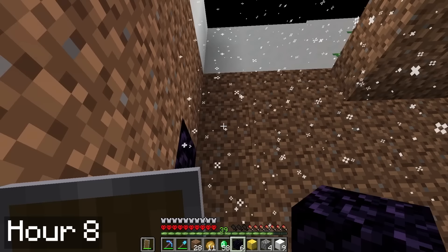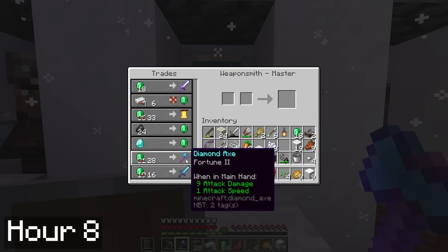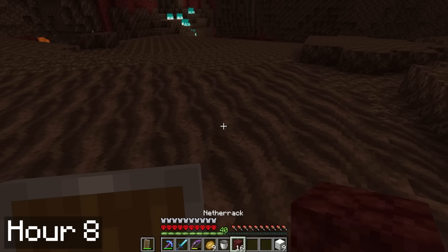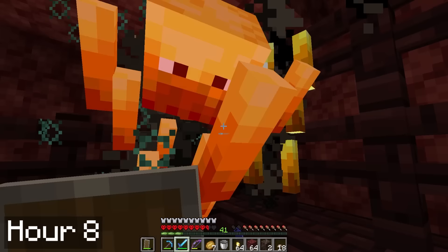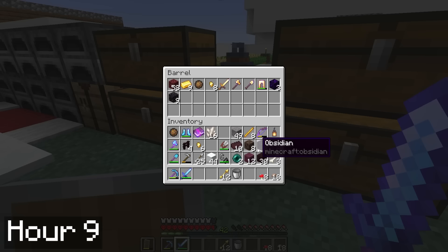The next morning I built a new portal at my base so I wouldn't have to walk as far, and it spat me out close by in the nether, but thankfully outside of that crimson forest. By the end of the day I managed to get a diamond sword, and finally felt ready to tackle a nether adventure. On day 24 I headed out into the nether, and quickly found a nether fortress. I managed to get the blaze rods I needed, and by hour 9 I had moved on to trying to get enderpearls. I did lots of bartering, but I only managed to get 2 of them.